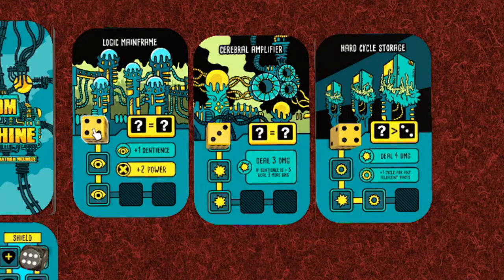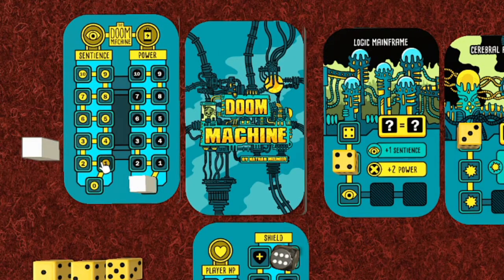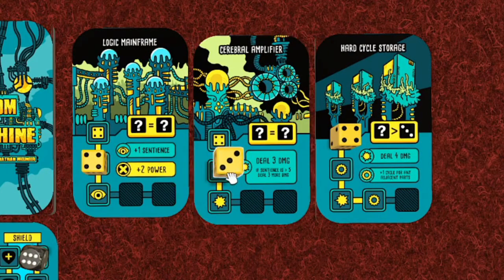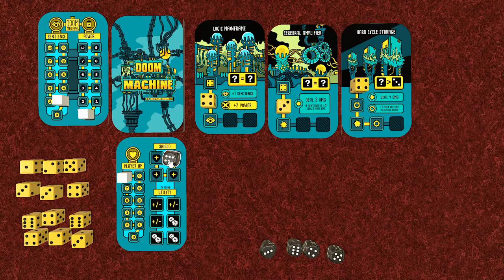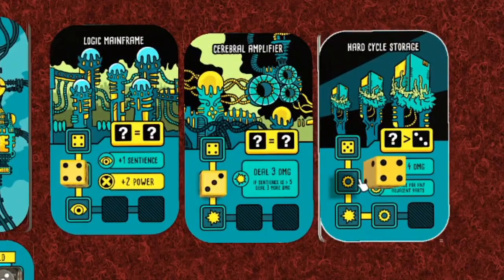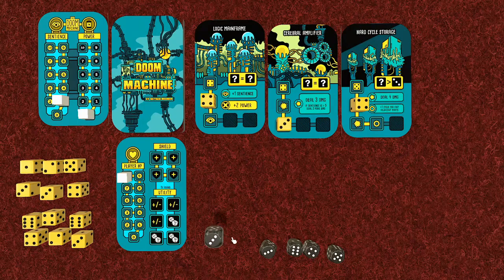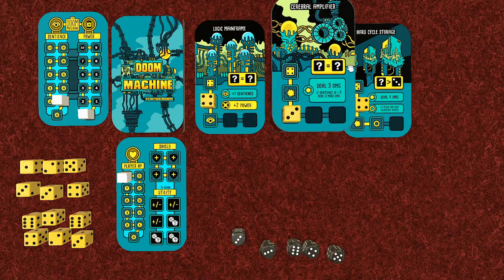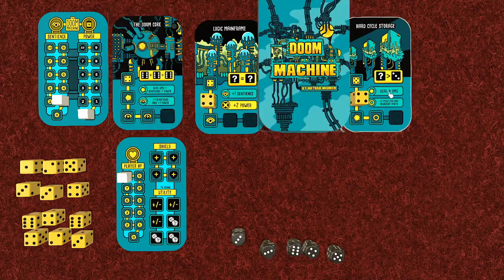Now it's the doom machine's turn. We move from left to right through the parts, moving each health die down one space and triggering what it says on that spot. This spot says plus one sentience, so sentience goes up by one. Then the cerebral amplifier deals three damage - but since sentience isn't greater than five yet, no extra damage. The shield absorbs it, going from six down to three. The hard cycle storage does one extra cycle for any adjacent parts, triggering the cerebral amplifier again, bringing shields to zero - but our health is still good.